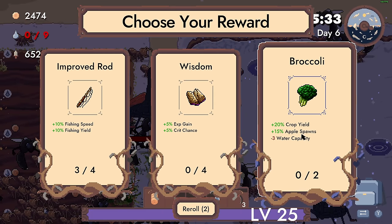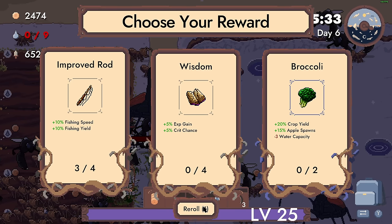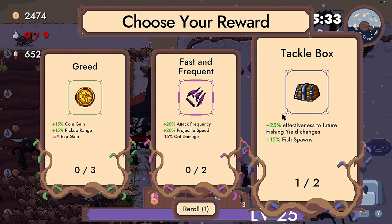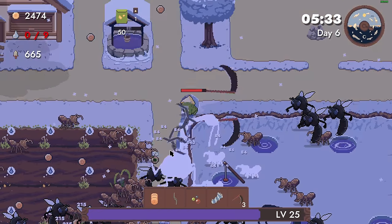Apple spawns, minus water capacity, crop yield - I think I can do better than that. Attack frequency, projectile speed - future... oh yes, oh yes, oh yes! Okay. But we still have to be careful. Keep that in mind.